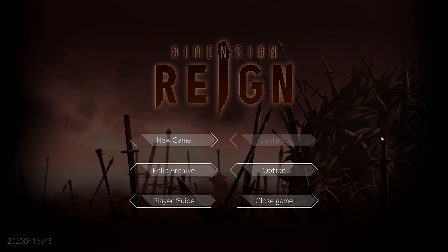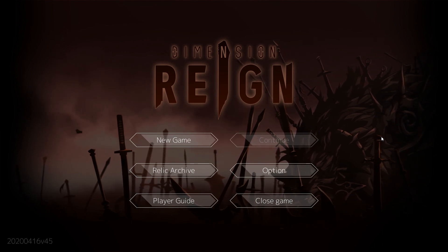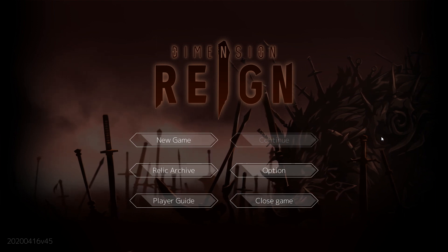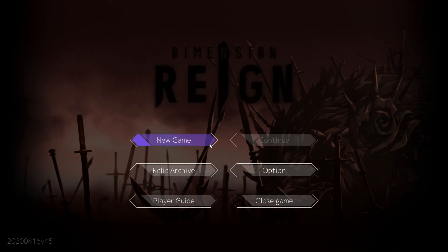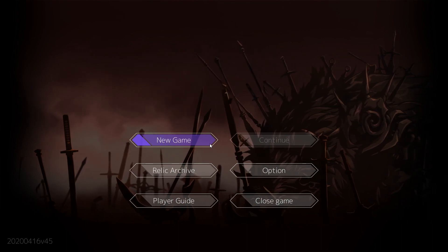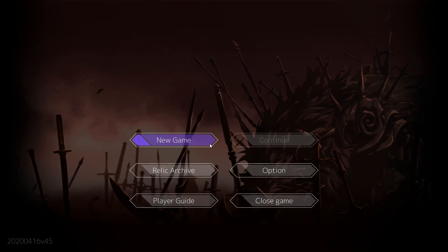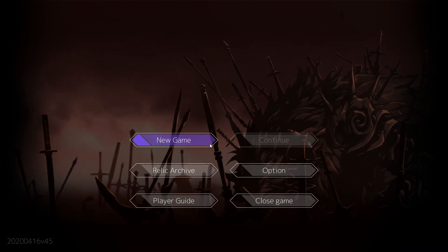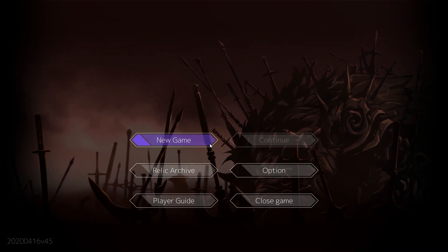It came out about a month ago into early access, but the English localization has just come out today — probably a few days ago by the time you see this. It has a really interesting mechanic called Break Chain that allows you to prolong your turn, so you can kill 2, 3, 4, 5 enemies in a single turn. I really like this one a lot.